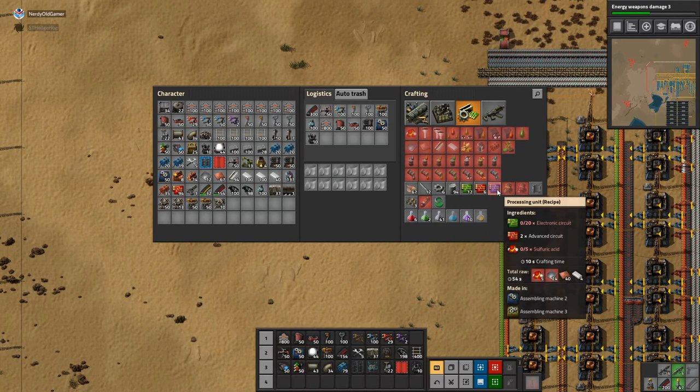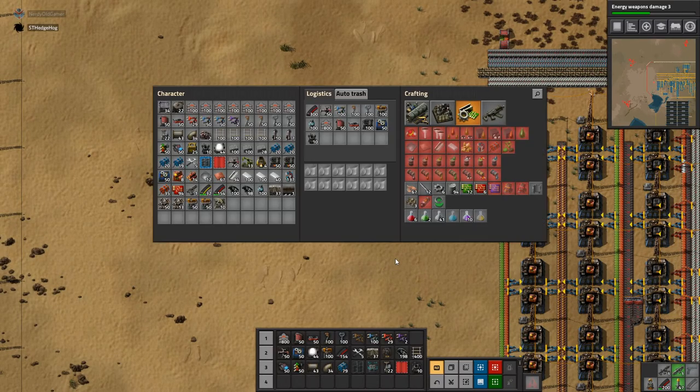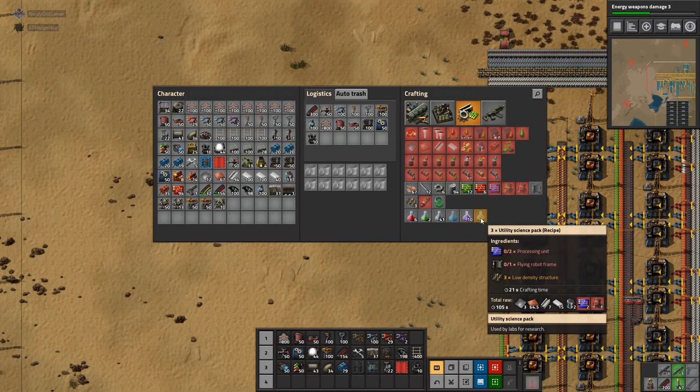Processing units — what do we need those for? Wouldn't the processing units make sense to go above the main bus? Because that's where they all are above. I'm going to start playing with nuclear power — unlimited power.